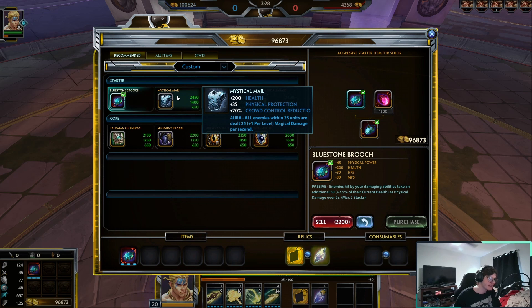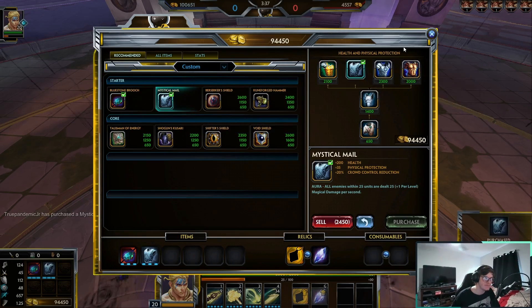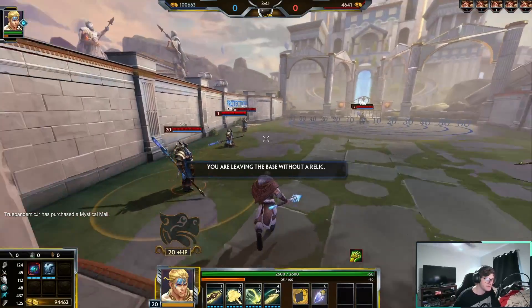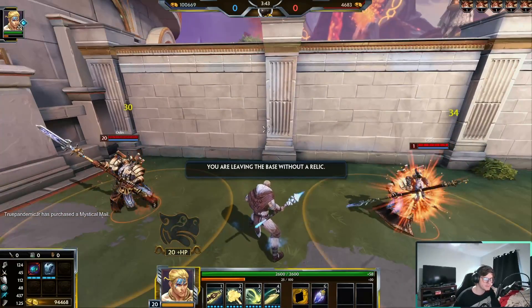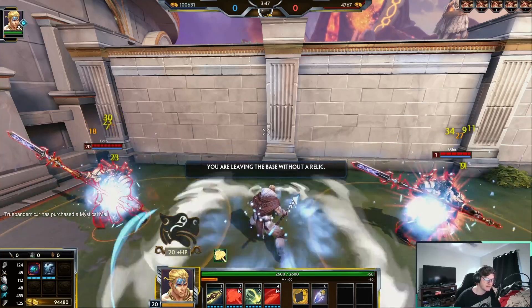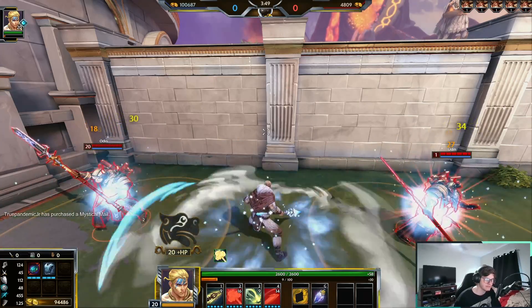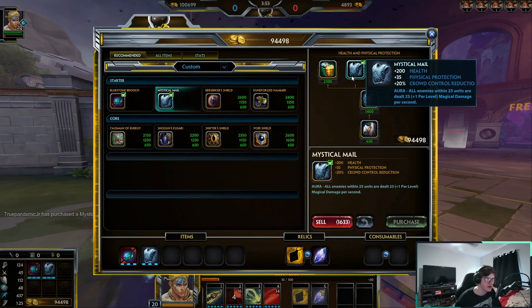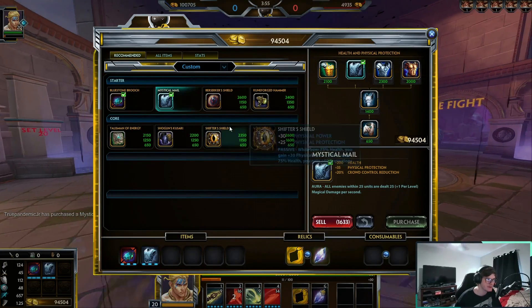My next pick is Mystical Mail. You get 200 HP, some physical protections, some crowd control reduction, and on top of all that you get the busted passive. It pulsates magical damage, and with your two, the amount of damage you're pumping out is ridiculous. This also scales with your level, so the higher level you are, Mystical Mail will be dealing more damage to enemies.